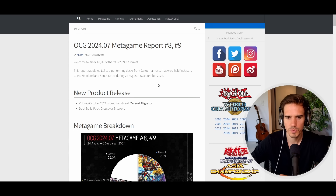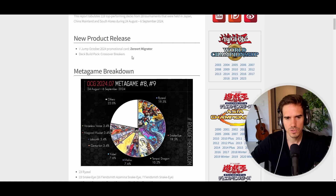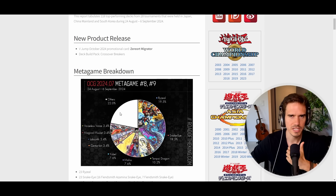New product releases include the VJump promo Zero Migrator and the deck building pack Crossover Breakers, which is where Raziel and Malice come from. Crossover Breakers introduces three new archetypes — similar to the set that introduced Pearly, Rescue Ace, and Mikanko. We're now in the second week, so this report covers Week 1 data, but we already have Week 2 data available on Yugioh Meta.